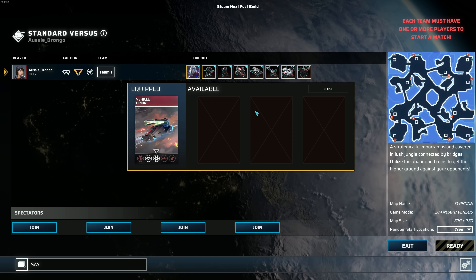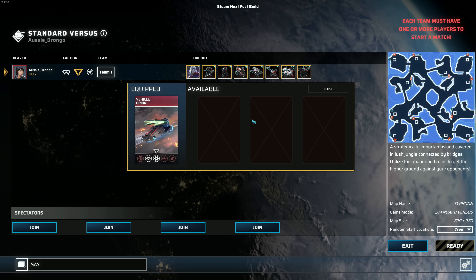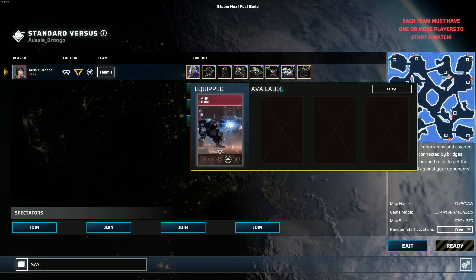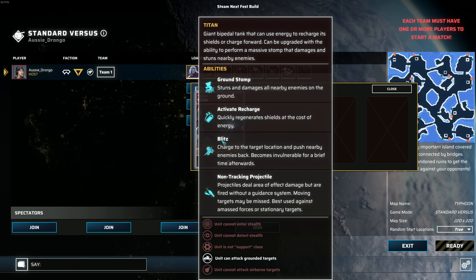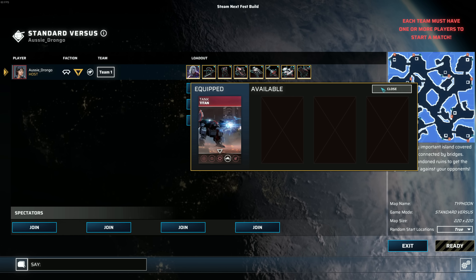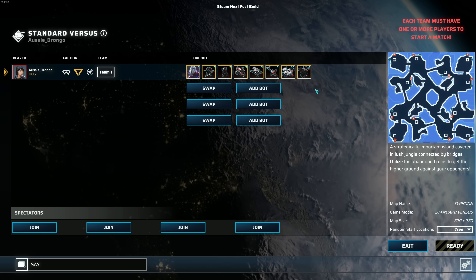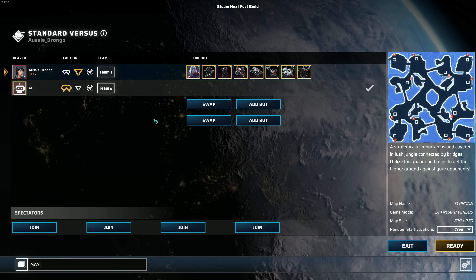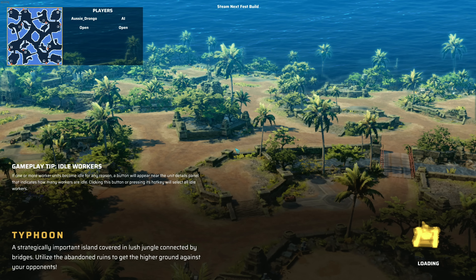I haven't unlocked any new cards to equip yet, so I'm just running the default loadout. But you can see there's a whole bunch of stuff in here like titans and tanks — actual units in the game. If you don't take the titan card in your loadout, you're not going to be able to use it, so that's really important. The AI system seems very competent at this point. A big shout out goes to Prime Matter, who are the publishers for this game.